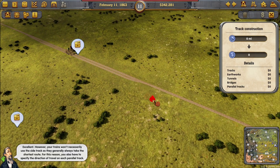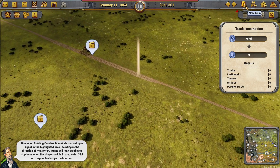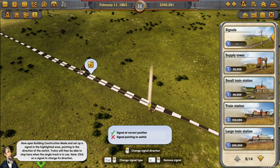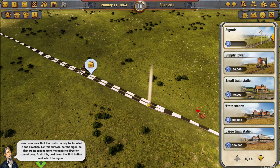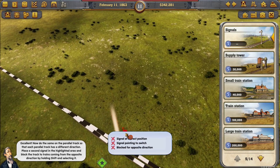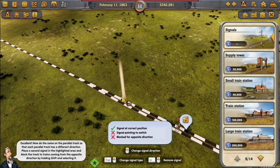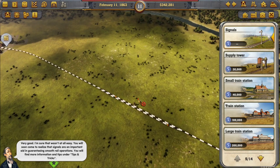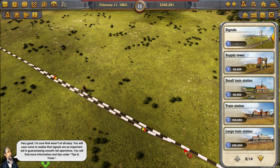Trains won't necessarily use the sidetrack as they always take the shortest route, so you need to specify the direction of travel on each parallel track. Open building construction mode and set a signal in the highlighted area pointing in the direction of the switch — trains can stop here when the single track is in use. Click it, then use Shift to select the signal direction. Place a second signal for the opposite direction. Signals are an important aid in guaranteeing smooth rail operations — more info under hints and tips.